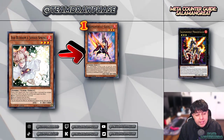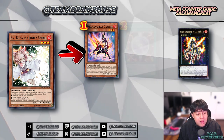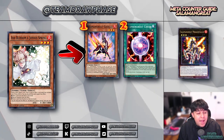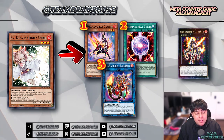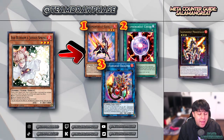Gazelle is a combo starter and disrupting this effect can hinder their setup. Your second option for Ash would be Salamangreat Circle — when your opponent activates Circle to add a Salamangreat monster from their deck to their hand, using Ash can slow down their play. The same applies to Cynet Mining. The third option for Ash would be Salamangreat Balelynx — if Balelynx's effect is activated to add Salamangreat Sanctuary from the deck to the hand, consider using Ash if you believe they don't have another copy or a way to access it.